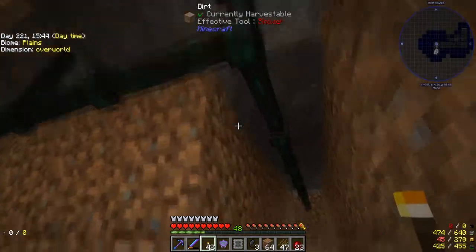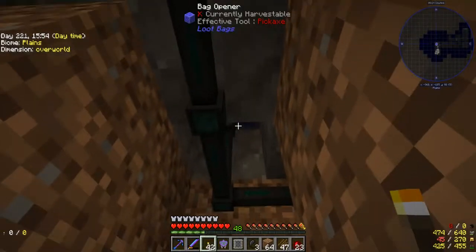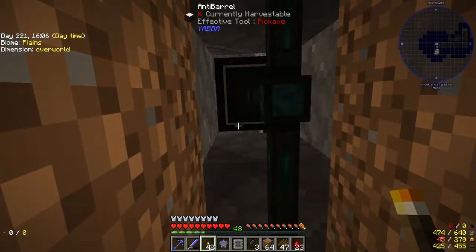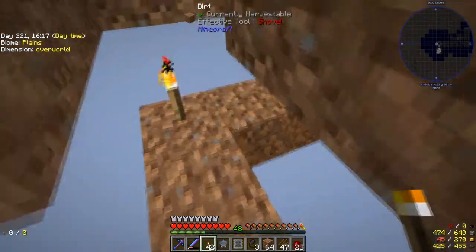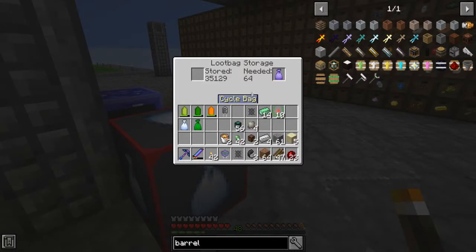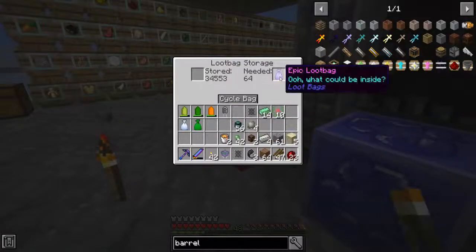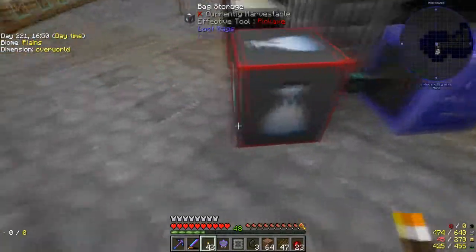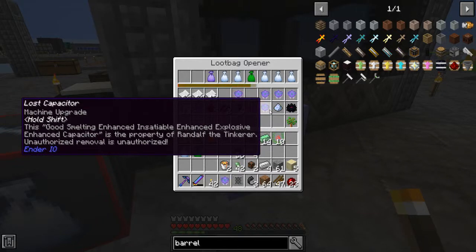You can see I've now got the item conduits set up. From the storage crate, we've got the loot bag opener set on priority 30, so any loot bags will go in there first. We've got the anti-barrel set up on priority 20, so any non-stackable items will go in there. And then we've got this hooked up to the barrel controller and the storage drawer controller. If we head upstairs, I've disabled the loot bag storage - it's got a lot of stuff in there at the moment so we're going through and slowly filtering that out.